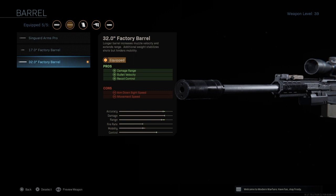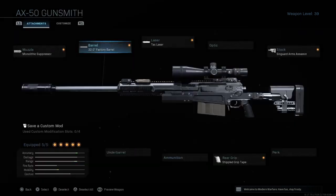Next we are moving on to the 32 inch factory barrel. The reason being — similar to what I was talking about with the HDR — it's not as strong, it doesn't have as good bullet velocity, so you want to stick this on to get as much range as possible. Now obviously attachments like this will bring down the ADS speed, but that's why we have everything else on it to help compensate.